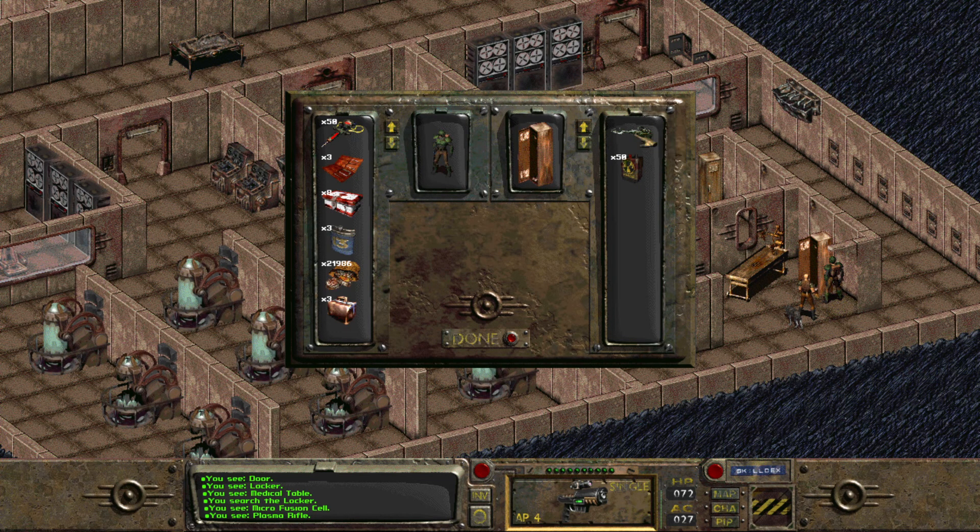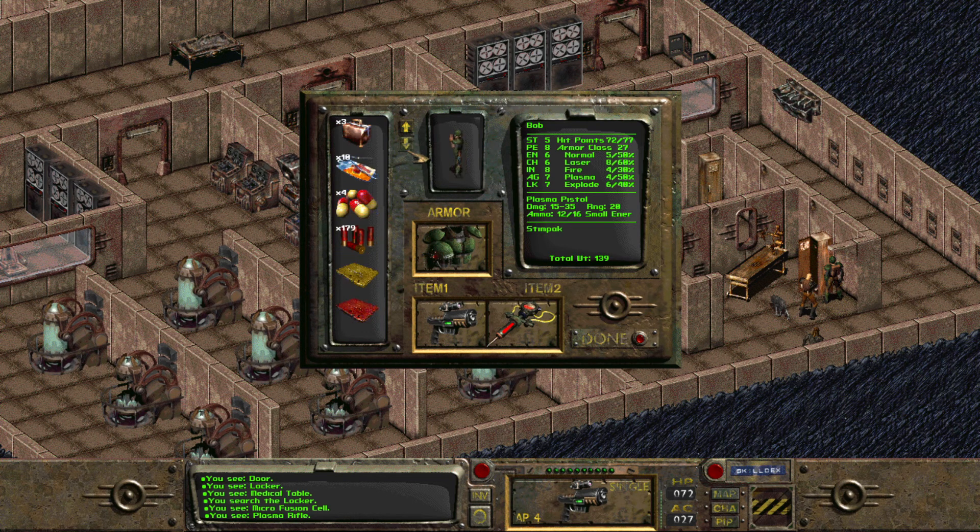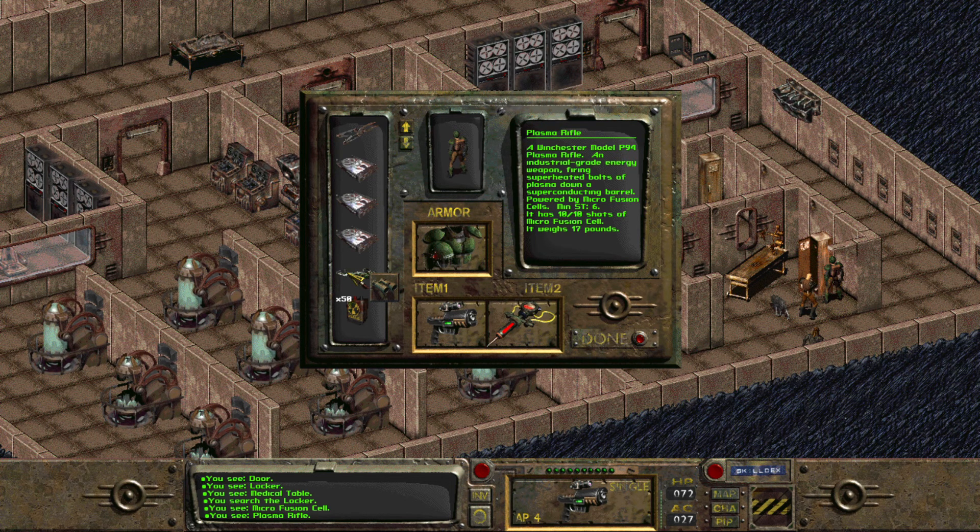Look, there's a plasma rifle. What? Oh, I have so many things now. A Winchester Model P94 plasma rifle — an industrial grade energy weapon firing superheated bolts of plasma down a superconducting barrel, powered by microfusion cells. Minimum strength of six. Well, I have five — is it close enough? It has 10 shots of microfusion and it weighs 17 pounds.